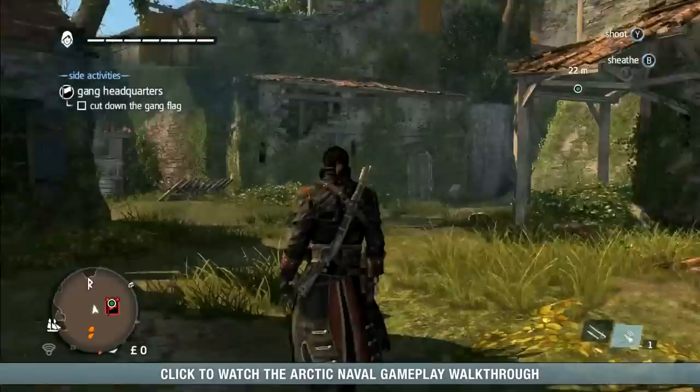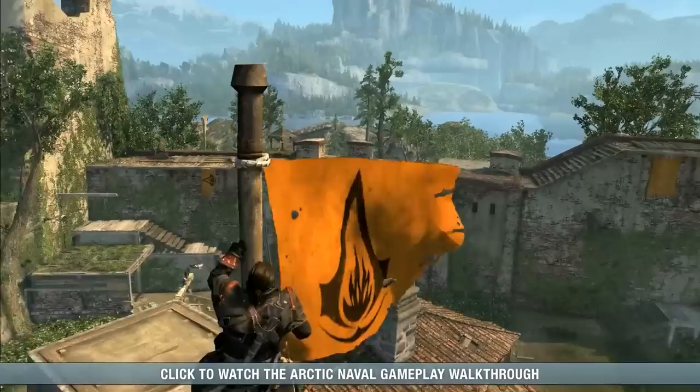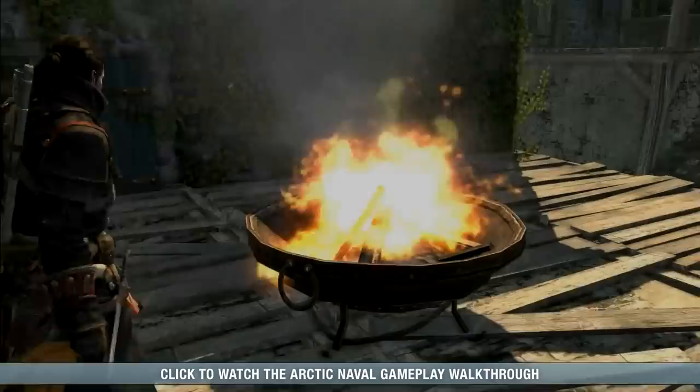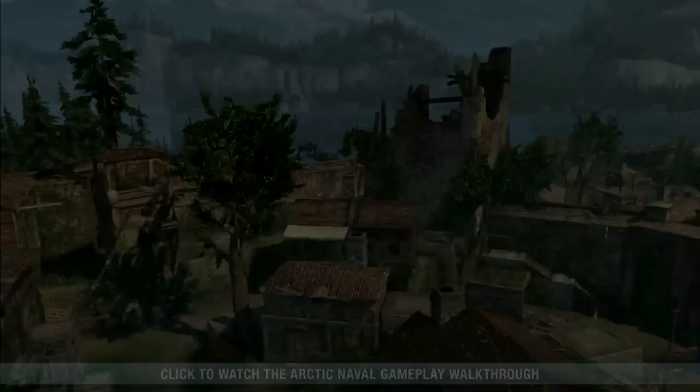With the assassin neutralized, the final objective is to tear down the symbol of gang control, their flag. As he throws the flag onto the fire, Shay completes his conquest of the gang headquarters. We hope you've enjoyed this latest glimpse into Assassin's Creed Rogue, and we look forward to you joining us and Shay in his epic adventure.